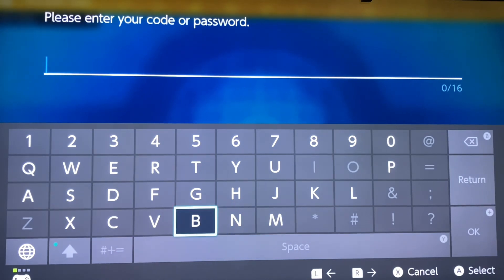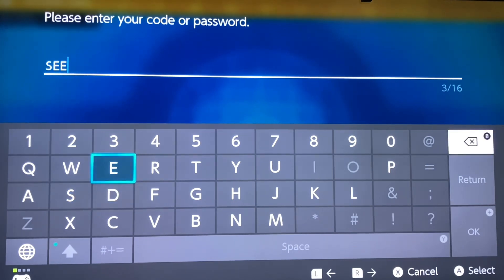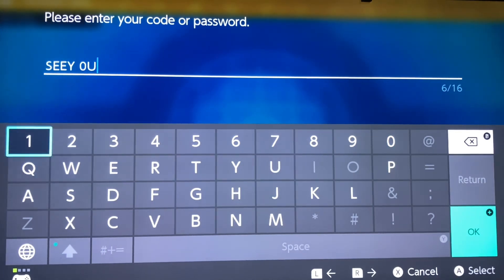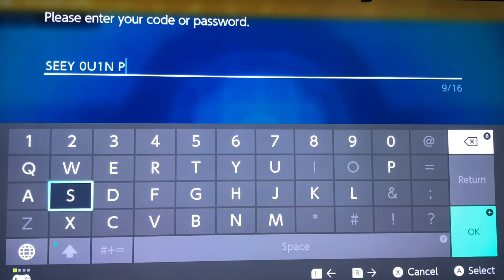The code is going to be 'See You in Paldea' — so it's just like this: C, zero, U, in Paldea.